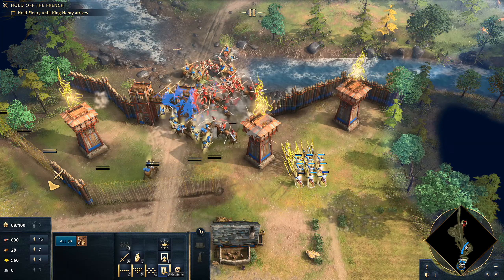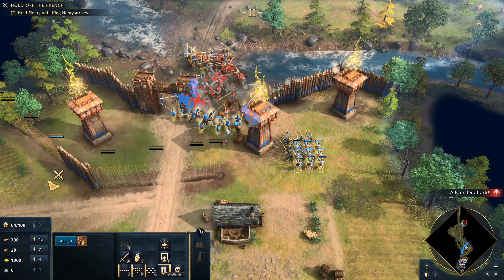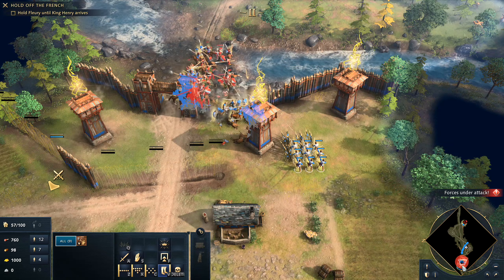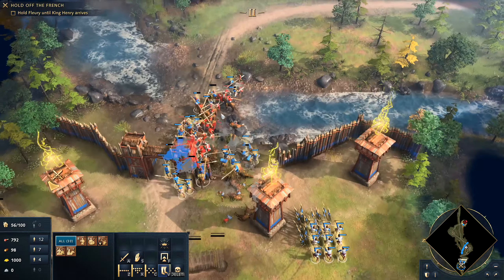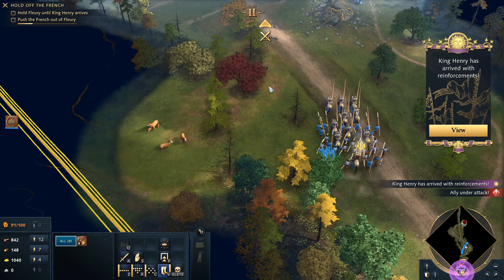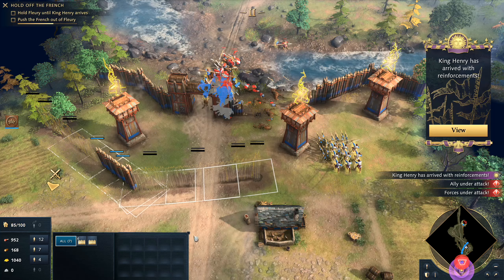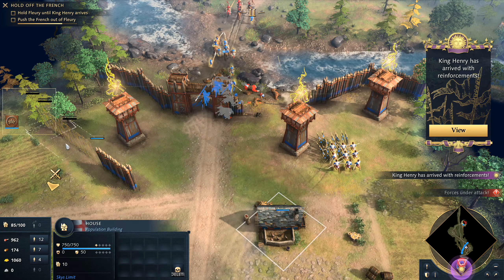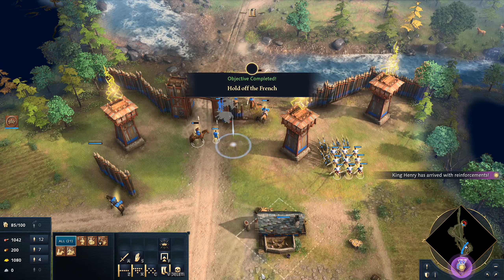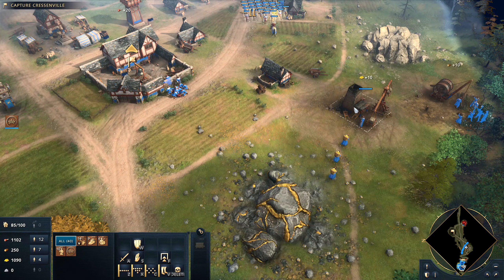I'm going to put down the palings because the horsemen might decide to charge my archers. At last, King Henry and his forces made their arrival at Fleury — we have our reinforcements. Let's stop these being built and get our wood back. We just about held. Knowing that King Louis himself was on the field, Henry saw his chance to put England's claim to Normandy beyond doubt.